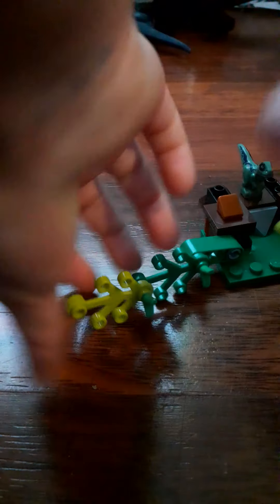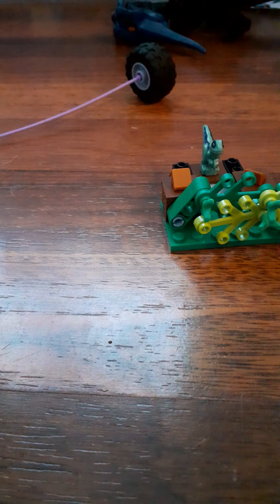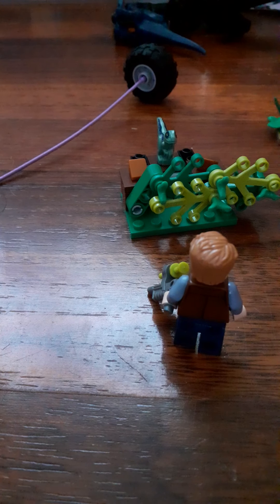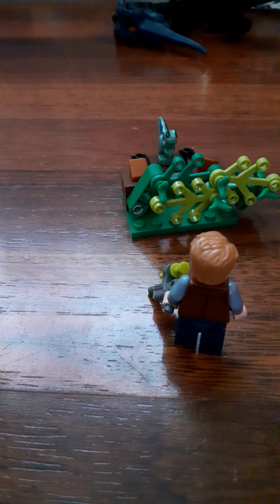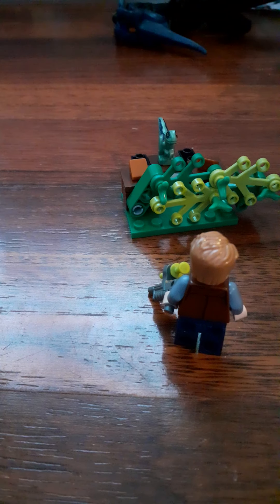There you go guys - Hannah, do you want to come and help explain it? It's very green, yes very green. We have the blue raptor, and there's this little push thing. We've got these leaves - the leaves move in and all that, and then if there's someone coming in front of him he can bury himself.